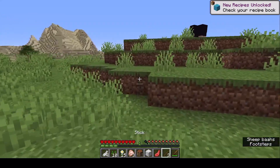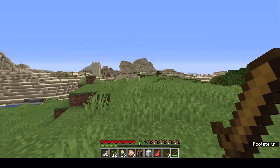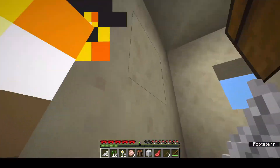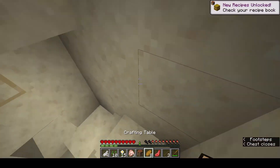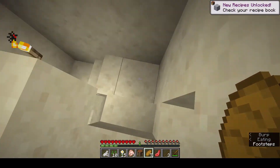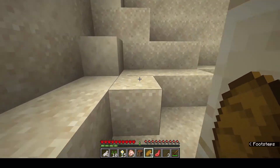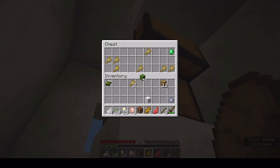So then we could get some iron and stuff. There's a chest up here. I got some food, nice. And a piece of clay — I have no idea what that's gonna do for us, but we can do something with that. Oh nice, we got an emerald.